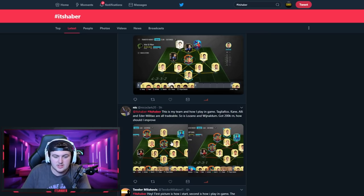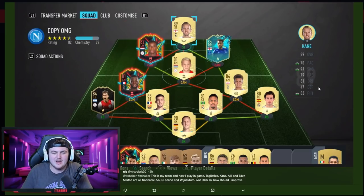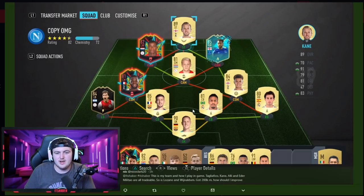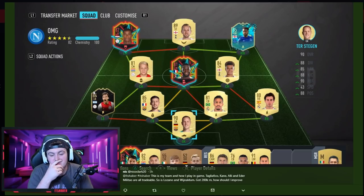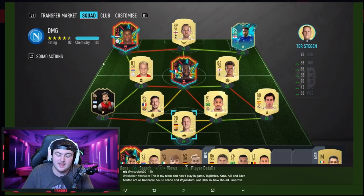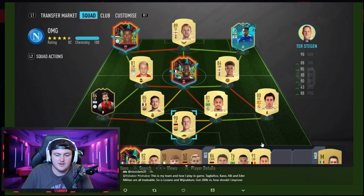Next is Nico — tagliafica, Kane, Ali, and Edema are tradeable, also Lozano and Wijnaldum. 200k coins. Longlay's on full CAM. I don't rate Kane this year. I'd swap Ndombele and Deleali from your starting eleven — just switch them around. Then get Jamie Vardy up top as the first upgrade. Maybe inform Bergwijn at left center mid — he'll be playing CAM in game. Inform Bergwijn, Jamie Vardy, and swap those two around — simple as that.